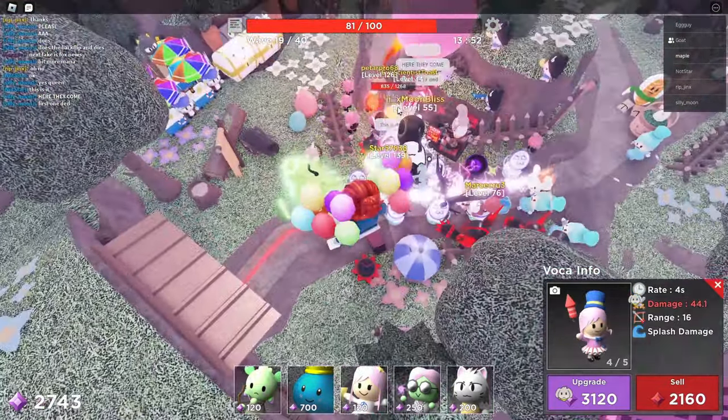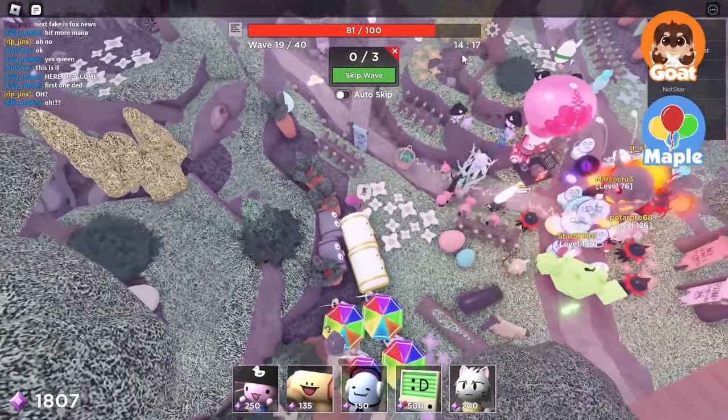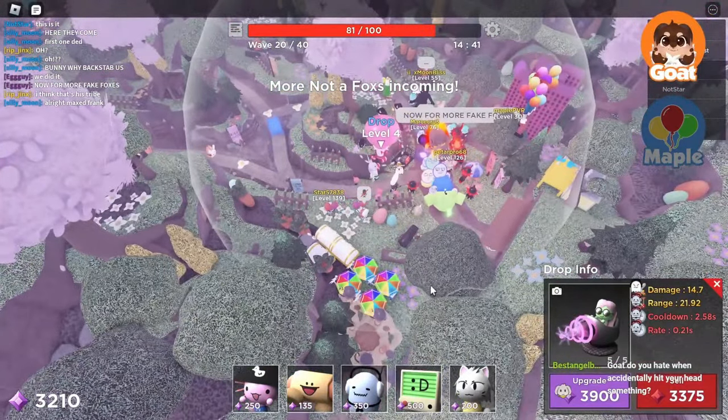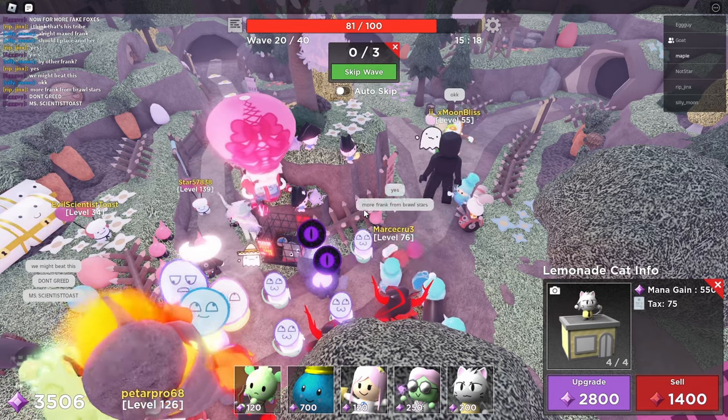Are we good? I think so. I think we made it! I wanna see if I can max this drop here. Level four — my god, do you see the range? Also, these twigs are doing pretty good damage. We could auto-skip.